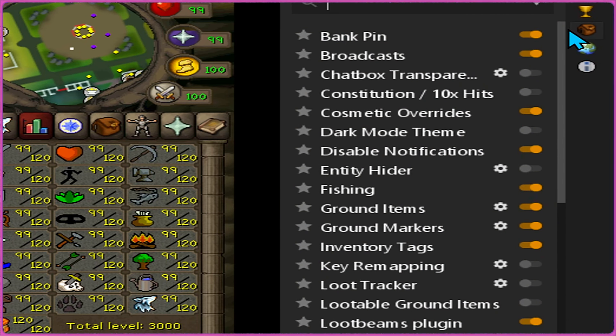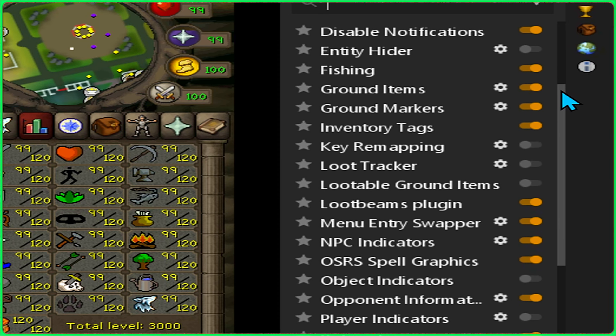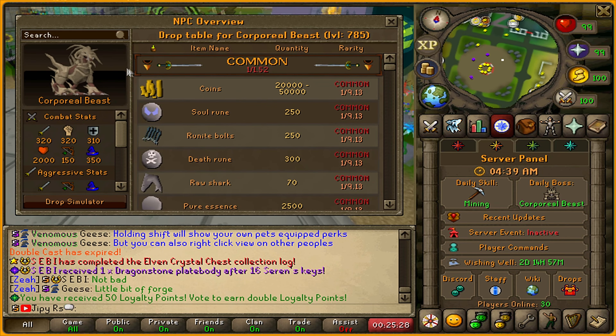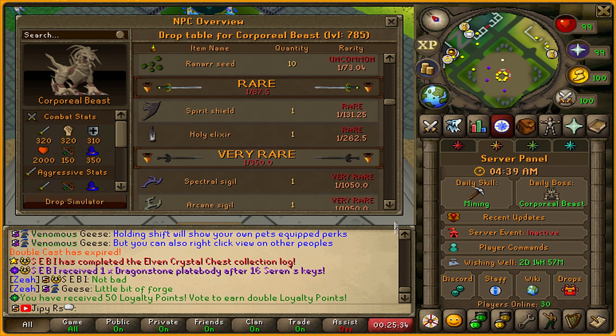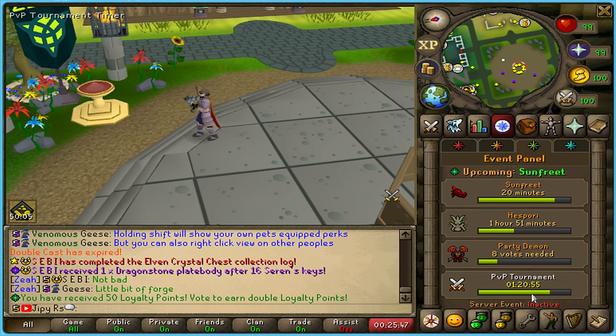They have a RuneLite client with a whole bunch of different options that make your gameplay smoother. Some of these options I've never seen before and are custom to Xeia. If you're curious about any specific NPC, they have an NPC overview interface — you can see the image of the mob you're looking for with the combat stats available. They have a drop simulator and you can view all the different difficulties or rareness within the drops on the right side.